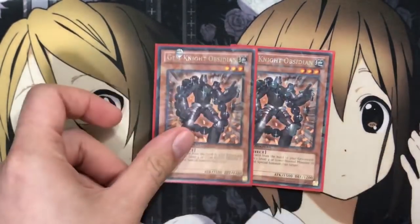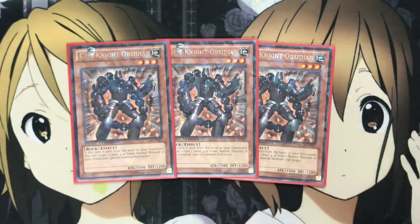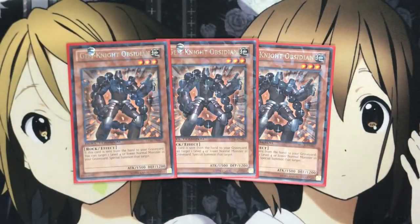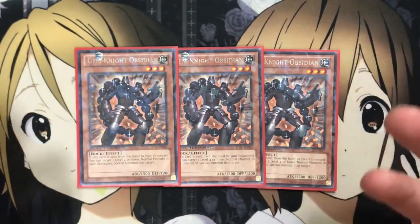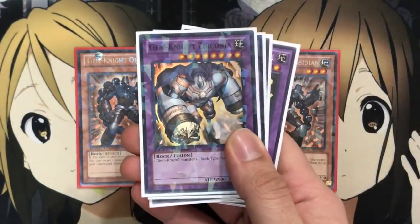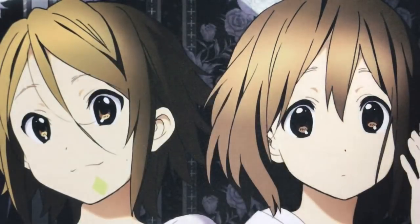I also run three Gem Knight Obsidian. If this card is sent from the hand to your graveyard, you target one level four or lower normal monster in the graveyard and special summon it. So if you use this alongside one of the normal monsters, you get it back — basically making up for one of the resources you lost. A three-of, you definitely want to open it. It also is used for some of your other Gem Knight fusions, and its Rock type lets you go into Zirconia, one of your bigger beaters.